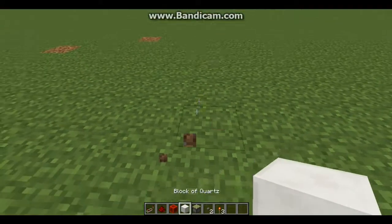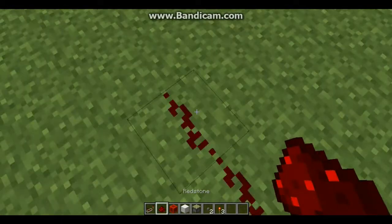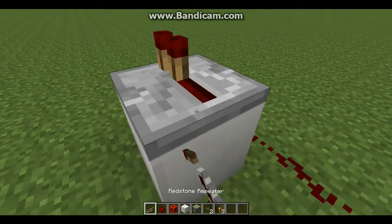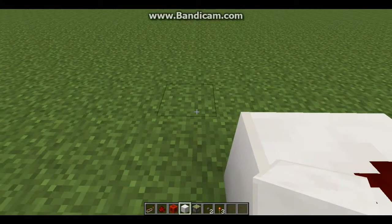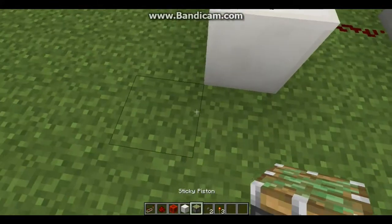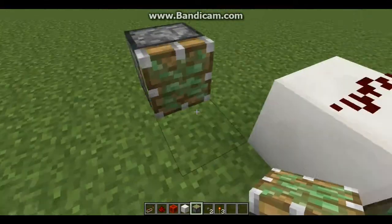So now that you have those, what you're going to start off with: place your inputs — a block with the buttons — and run three to the side, off to a block with redstone on top. From here, you're going to build your T flip-flop. If you don't know how to build one, you're going to put a sticky piston right here and another right here.